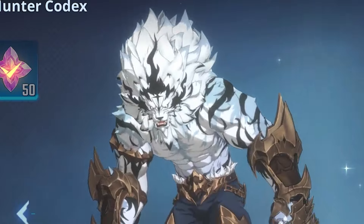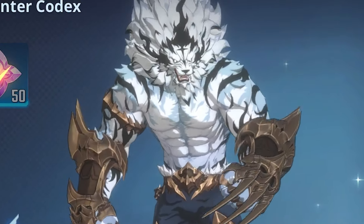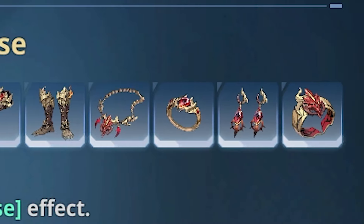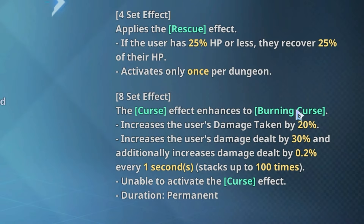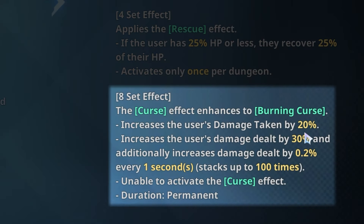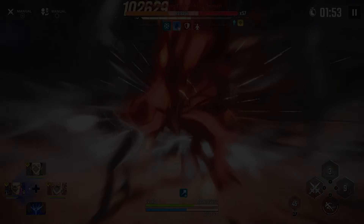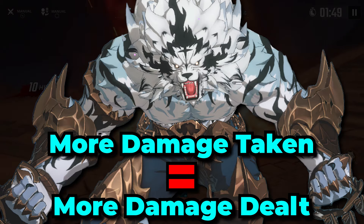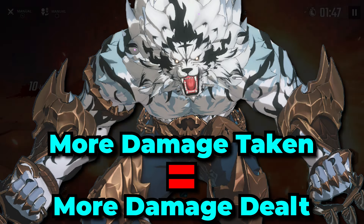For the penultimate SSR hunter, Silver Main Baek Yunho definitely likes to use one gear set over the others, and that is going to be the Burning Curse set. With this set increasing the amount of damage you take by 20%, Silver Main Baek Yunho can actually benefit from that quite a bit, as he basically works off of dealing more damage the more damage he has taken — so that'll be very, very good for him.